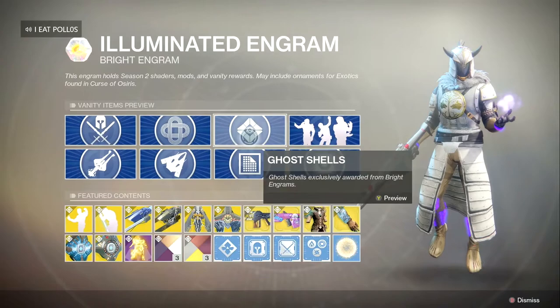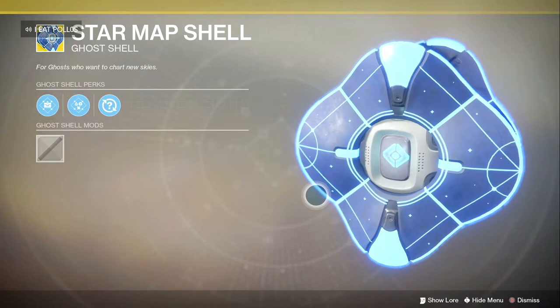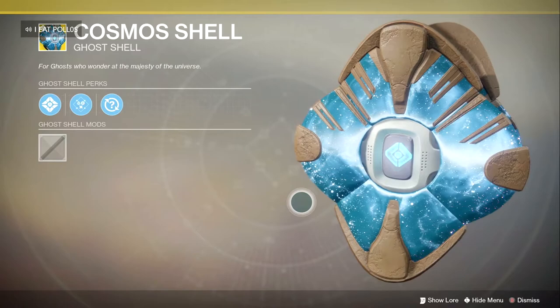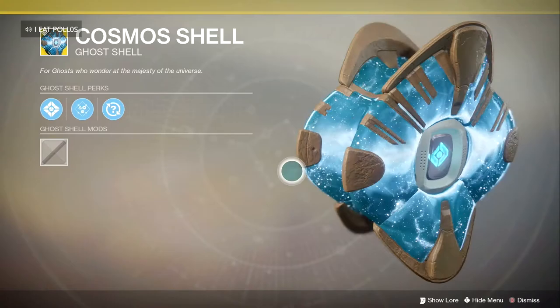Moving on to the ghost shells — I'm going to show the exotic ones because these are some sexy ghosts. This one's called the Star Maps — it is so freaking sexy, it has that little sparkle to it. I just want to grab it and put it in my pocket. This one is called the Cosmos Shell — this shell is one hell of a beautiful thing. When you move it, the insides don't move and it looks like a galaxy. It's really dope.